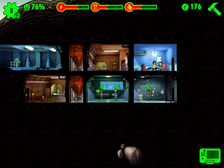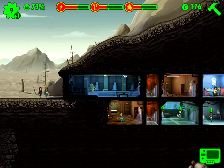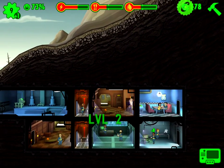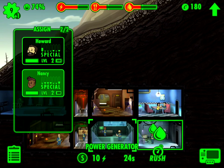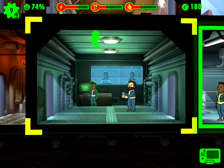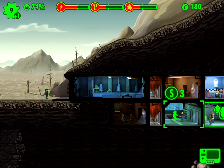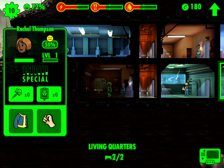This lady has a lot of luck. Luck is supposed to be good for finding stuff, so I'm going to bring her inside. This one has a lot of strength — strength was good for the power generator room. These two guys level up too. I'm going to take her out and bring this lady in who has a lot of strength. Now this room lost power, but the lady who had a lot of luck is going to go out for a walk.